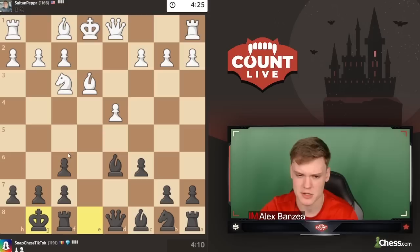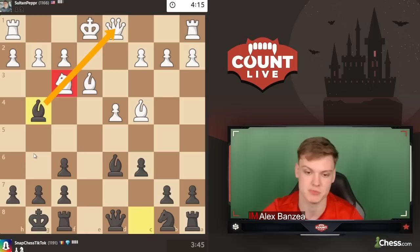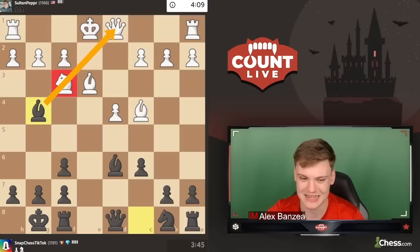If he develops to other than e2 — like d3 or c4 — then it's really annoying for him to have the pin on the knight. That's pretty much how you should be seeing these positions. Opponent plays bishop to c4, and whenever they don't play bishop e2, bishop g4 is a great move.